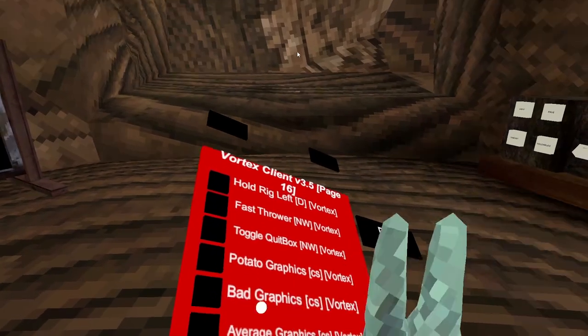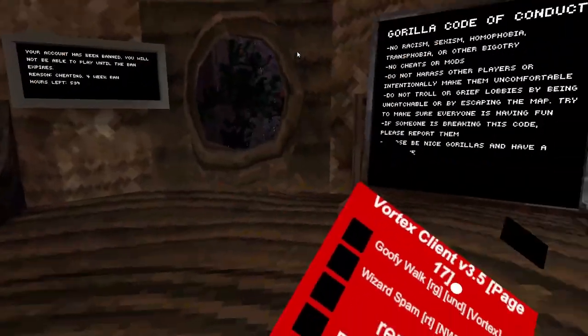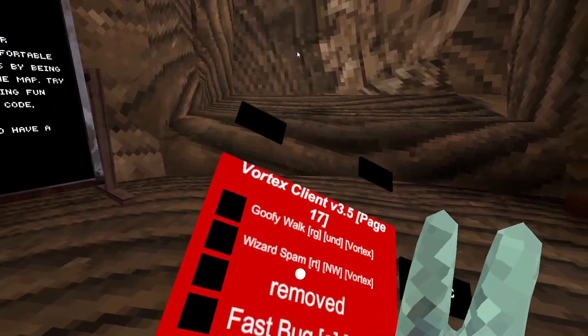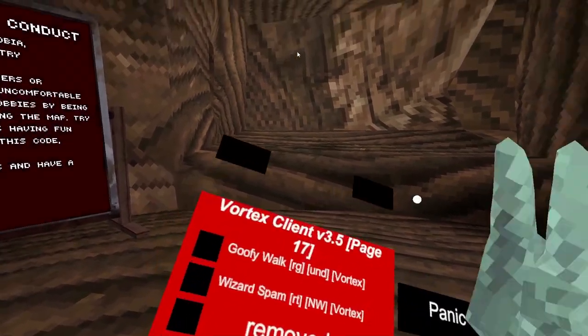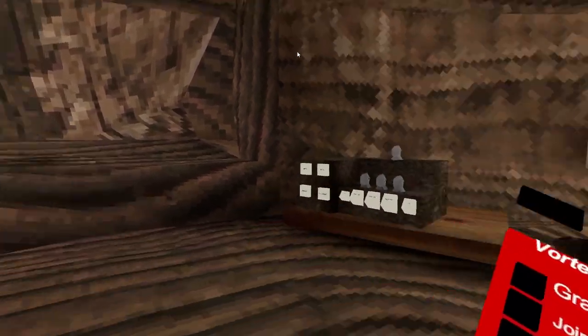Bad graphics, average graphics, normal graphics. Goofy walk — which will make you dash, weird. Wizard spam removed, fast bug, reset bug, freeze bug, unlock competitive.